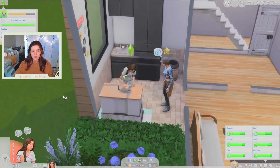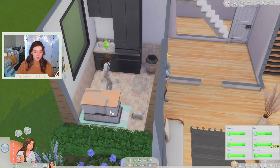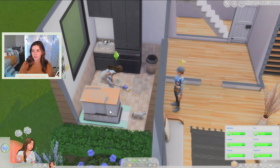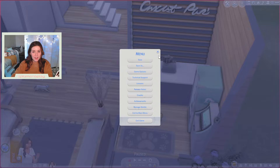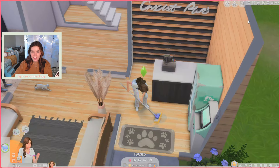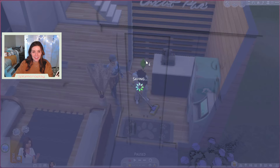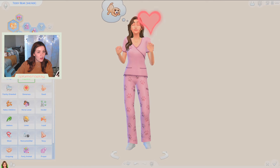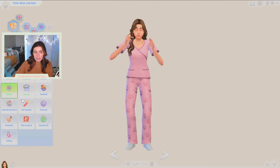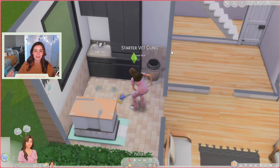What has her so uncomfortable, I wonder? Now there's stuff all over the place, so let's have her clean up. We got paid 125 simoleons — we basically made 100 because the treatment cost us 25. It's not a terrible start. I forgot to give Teddy different traits for this, so I'm gonna go into CAS and change those really quickly. Why don't we make her a cat lover and a dog lover, and then maybe a genius to make getting the vet skill quicker? We want her to be happy at this job.